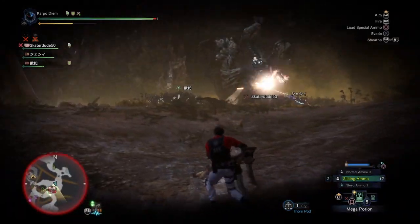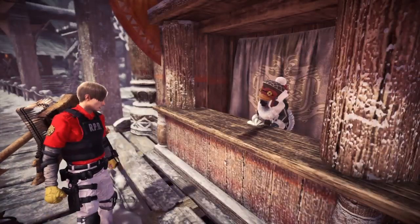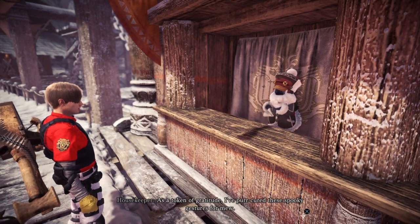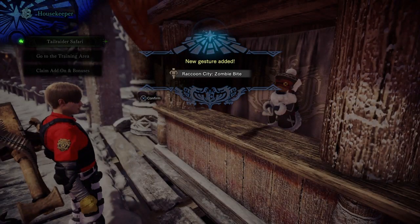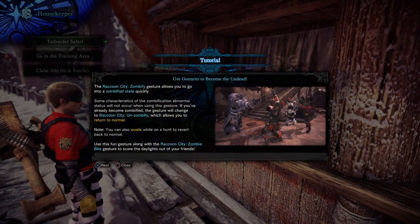Now, once you have completed that, don't forget to head back over to your housekeeping. Once you complete it, you will receive two different items — two new gestures. We've got the Raccoon City Zombify and the Zombie Bite, both of which are pretty cool.